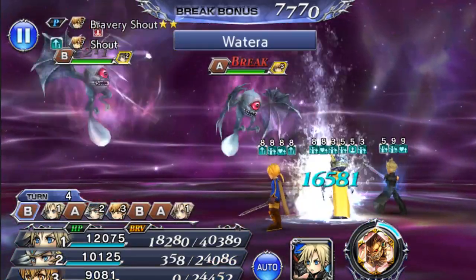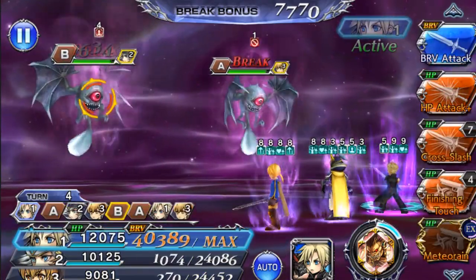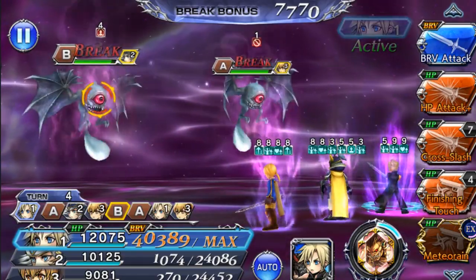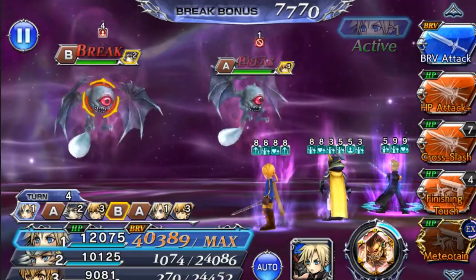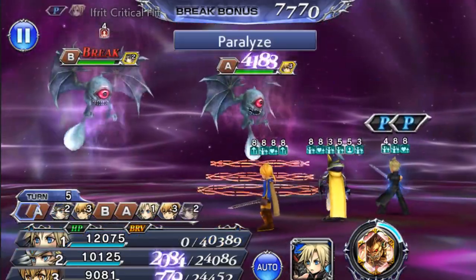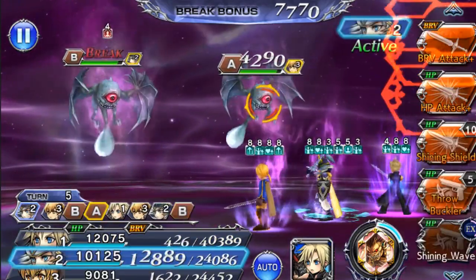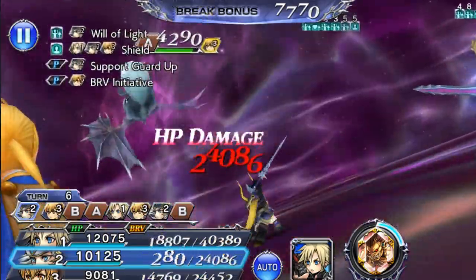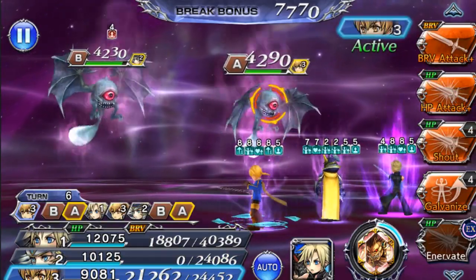Purple Cloud feels really, really good. I luck-sacked Vincent EX and completed the chocoboard, and if you do all of that you should have enough ingots to purple Cloud. I tried this before with a 2/3 Cloud but I failed the turn requirement by a couple turns and the HP requirement got ruined as well, so hopefully this goes much better.